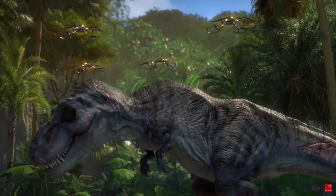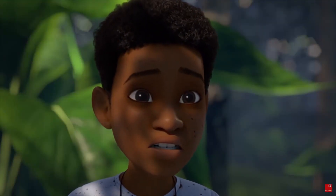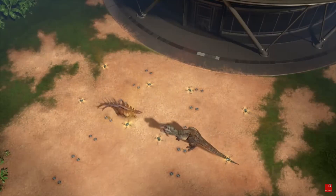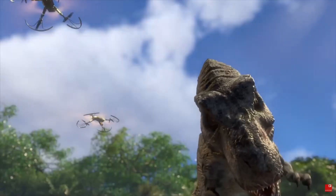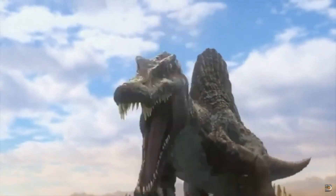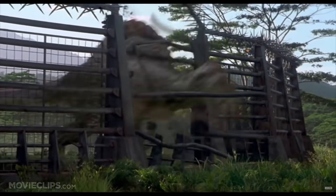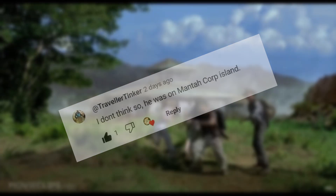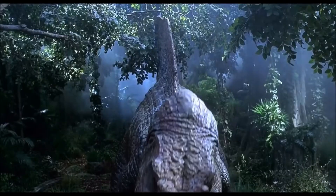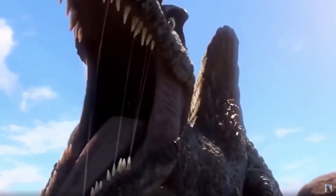Jurassic World Camp Cretaceous Season 4 released on December 3rd, 2021. With this new season, a dinosaur that not many people were expecting made its first appearance in the first Season 4 trailer — none other than Spinosaurus. In my last video, I mentioned that the Spinosaurus from Camp Cretaceous was in fact not the same Spinosaurus from 2001's Jurassic Park 3. However, a commenter said it was the same Spinosaurus, so today I will be explaining why they are not the same.